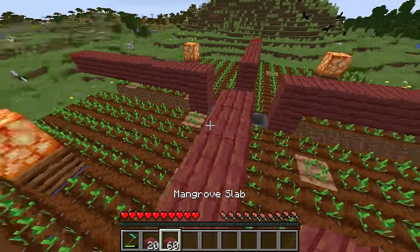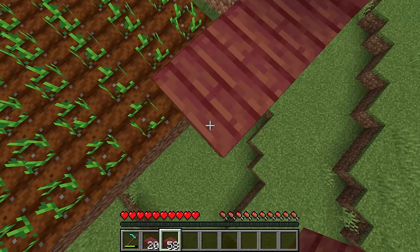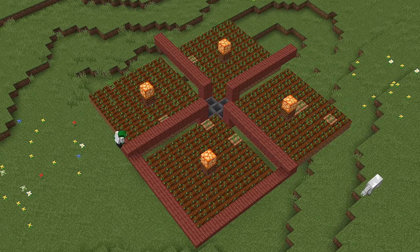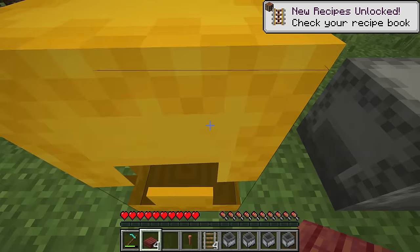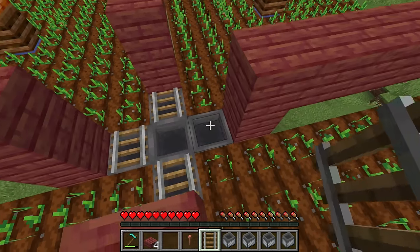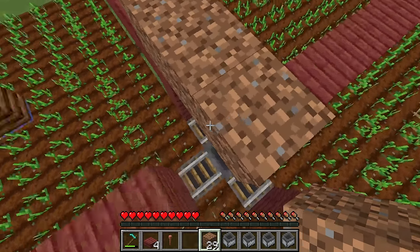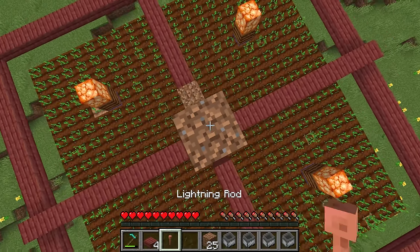With those divider lines in place, grab your slabs and starting one block lower, place them going all the way around the entire farm's edge. Then place a rail on every single edge of the centerpiece and, using temporary blocks, bridge out to the center and go five blocks above where the villager's head will be, then place a lightning rod there. This will protect the villagers from accidentally turning into witches.